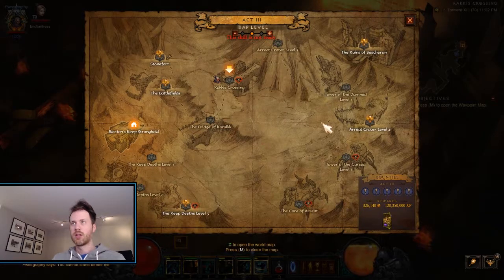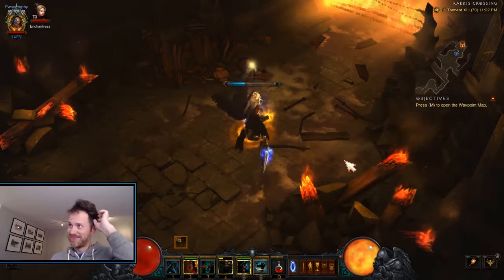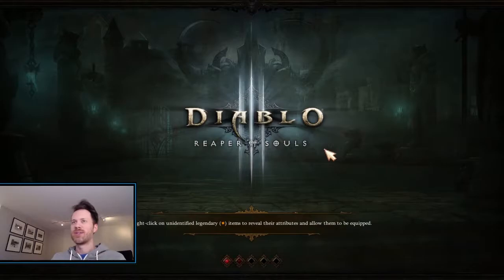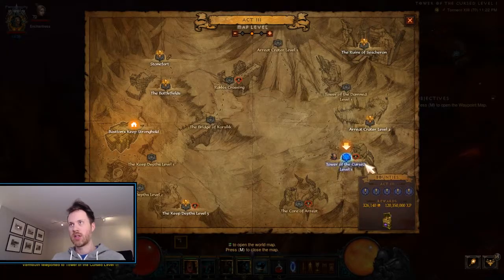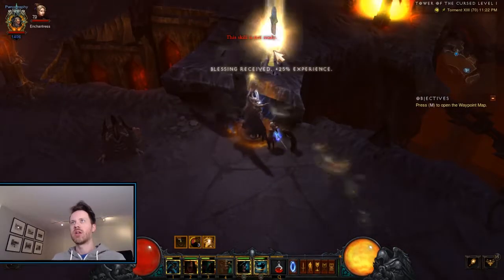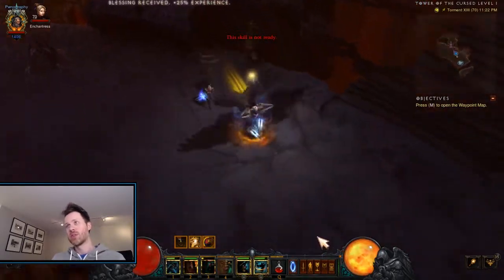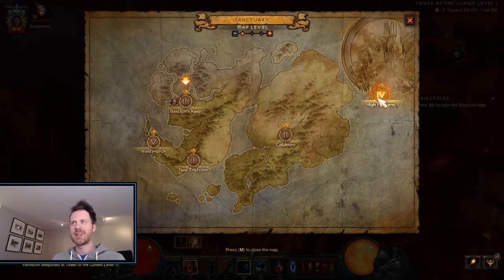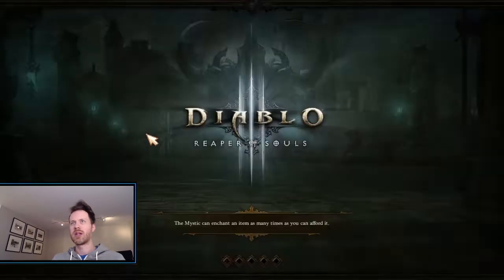We're not lucky this time — it's okay, not lucky every time. Next up, going to Diablo's place — Tower of the Cursed level one. This is just to see one spot right here. Sometimes that's a pool, sometimes not. You can really check Tower of the Damned too — those are decent — but I find it just takes a little bit too long to kind of get around.